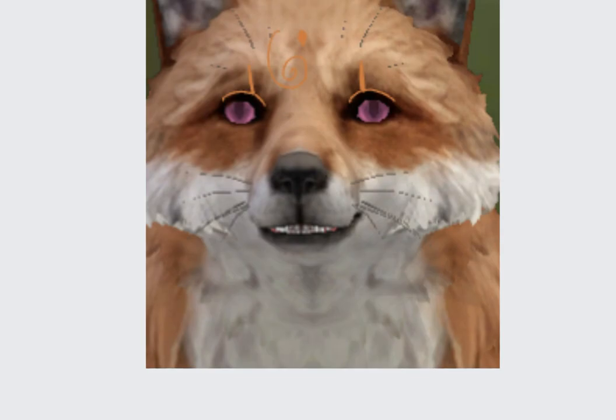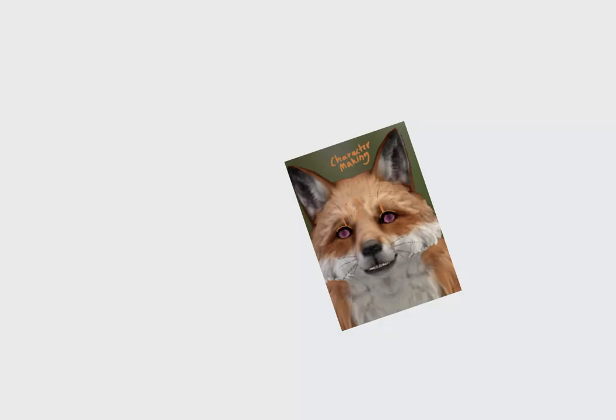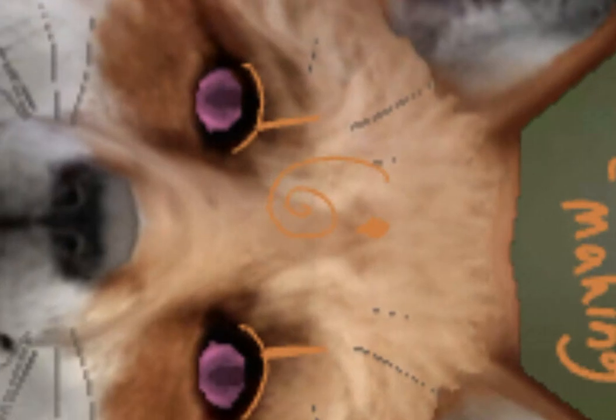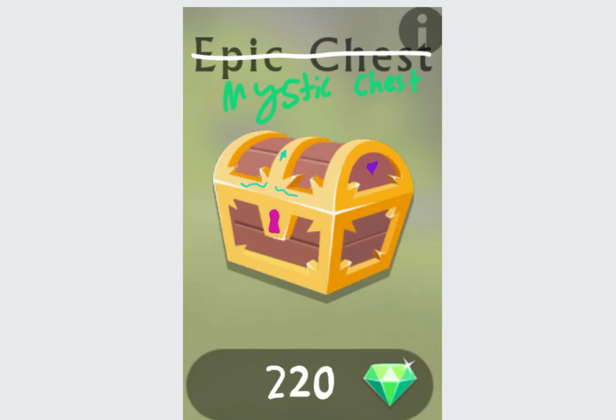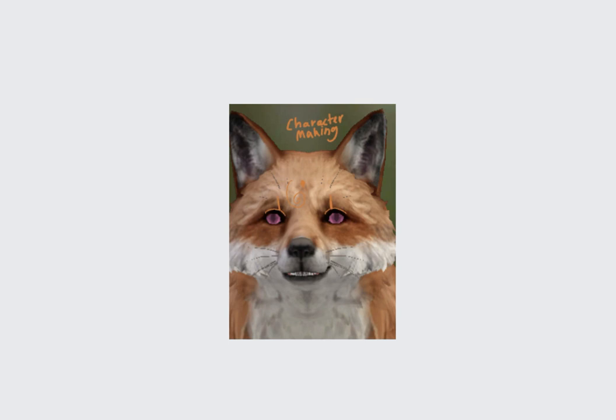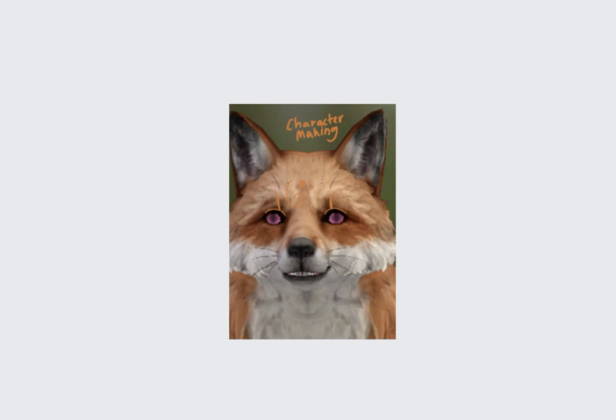Character markings — we can get these from a new kind of chest. We can get this character marking from the Mystic Chest, which costs 220 gems. This is because you can get free character markings.